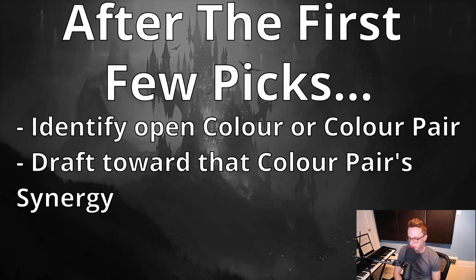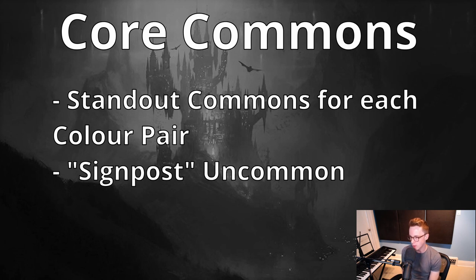After the first few picks of the draft we're going to be trying to identify which color or color pair is most open, and we're going to be trying to draft towards the synergies within that color pair. I want to go over each color pair, identify some of the commons that stand out, and go over the signpost uncommon, which generally in limited gives us a good idea of what that color pair is trying to do.